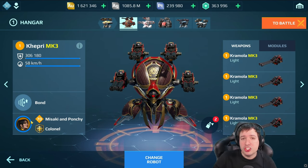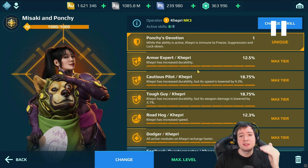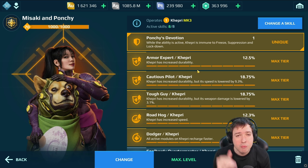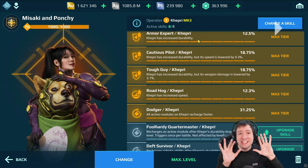We also have Mizaki and Ponchi, the new legendary pilots that make it so that during the entire ability run for about 15 seconds there's complete immunity to freeze, suppression and lockdown. That's insane because it means you don't need anti-control, so you free up a passive module slot in the robot. And the Capri itself doesn't need active module healing, so you have an active module ready for something else too.